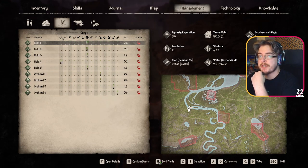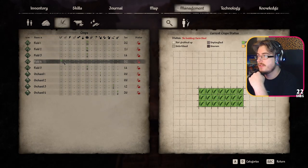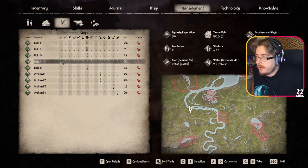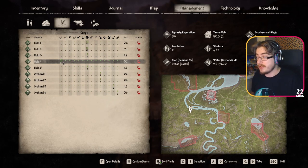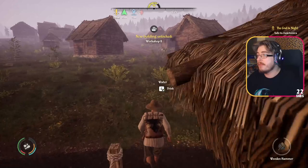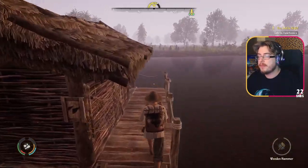Oh, you can actually see the size of your fields in the management system — that's cool. So field 4 for example is 21 wheat. No building, farm shed — oh, it tells us we don't have the thing to assign workers. Has it been smooth? There's been a few glitches on Joy-in-E person's perspective — he's had a few T-posing people, I assume that's something to do with connecting. Also, if you've got the Game Pass, this is actually on PC Game Pass.